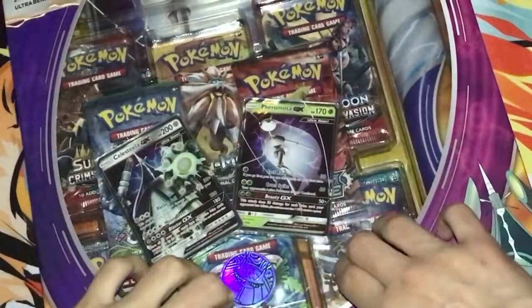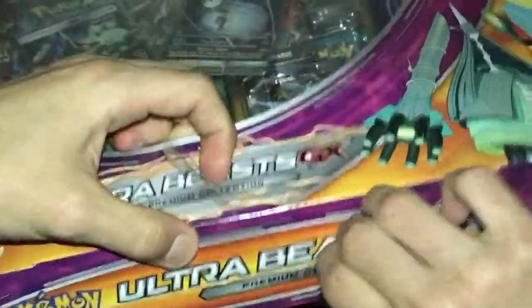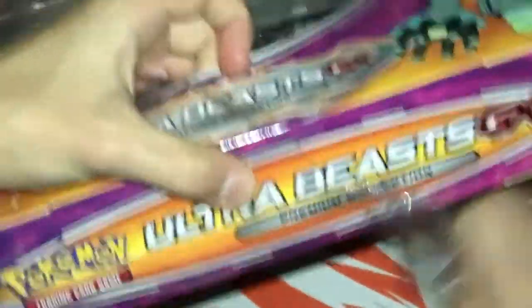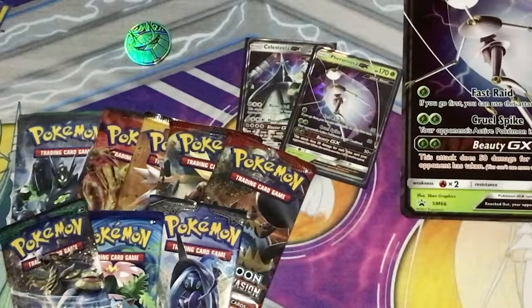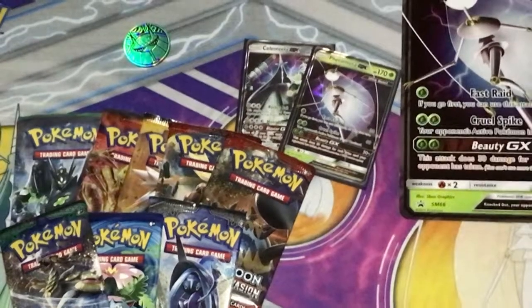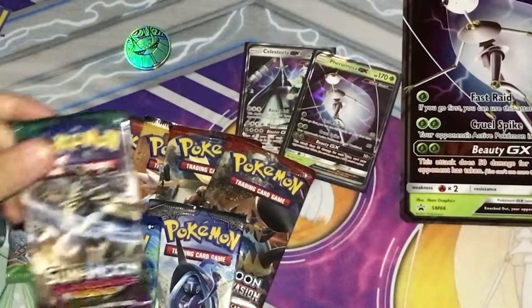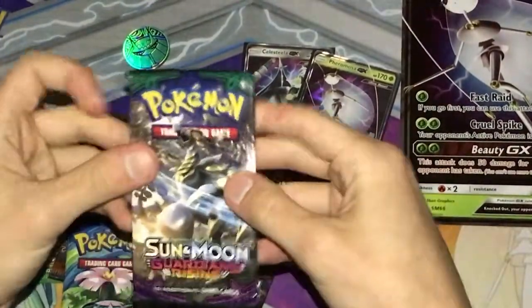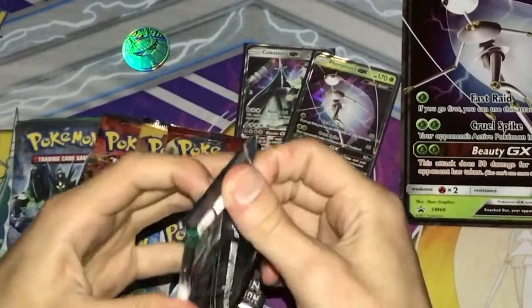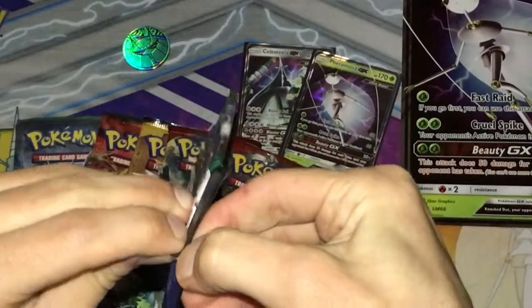Alright, let's open this up. I'm so excited. New cards in the set! I'm back — I got the playmat down and it looks really nice. We're going to start off with Sun and Moon Guardians Rising and do the Crimson Invasion packs last.